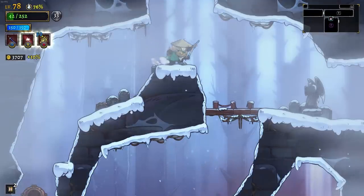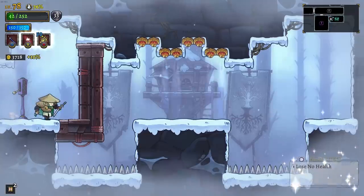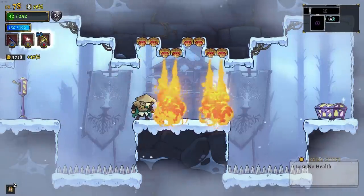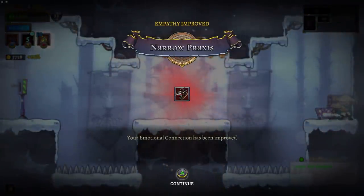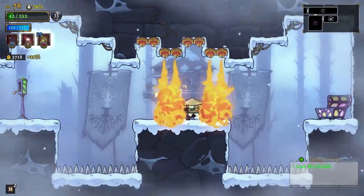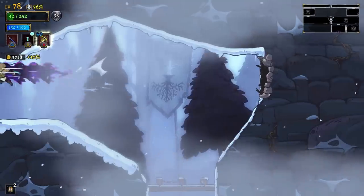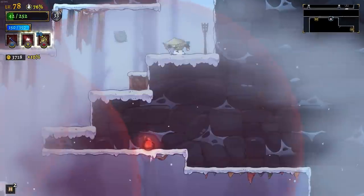Interesting. Am I getting new dialogue because I uncovered the insight at the beginning of the run? Lose no health. Narrow praxis — your emotional connection has been improved. Did I tell you guys I unlocked the ballistic archer? Because I did, and I think that's what it's for. There is one more room to the left. I was going to surprise you with it in another episode. I believe that's the only advanced class I've unlocked at this point.